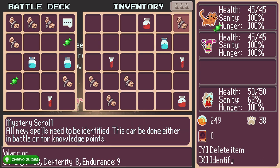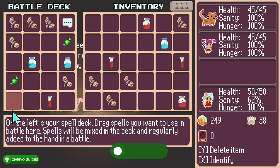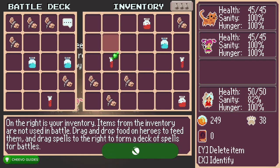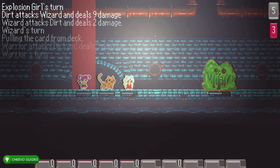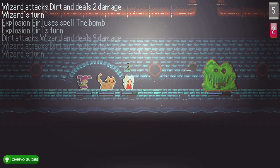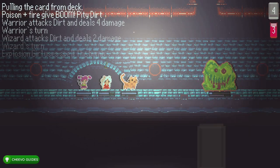You can feed your characters even if their hunger is at 100 — I recommend doing this because there's an achievement related to eating enough meals. You have to eat 33 meals total for an achievement worth 33 gamer score. Just make sure you feed them 33 different food items. The candy counts as one of the food items that qualifies for this achievement.